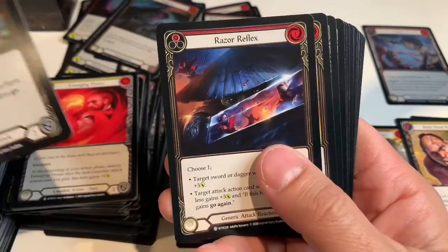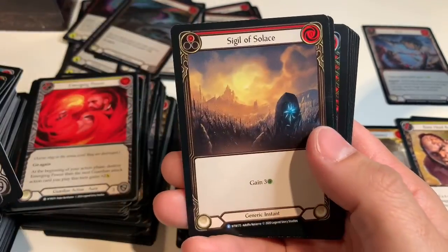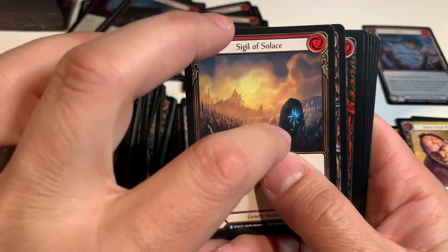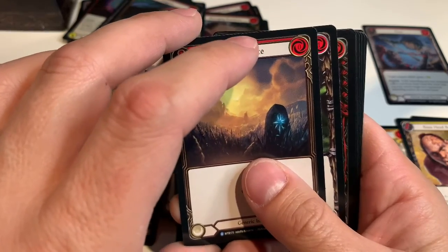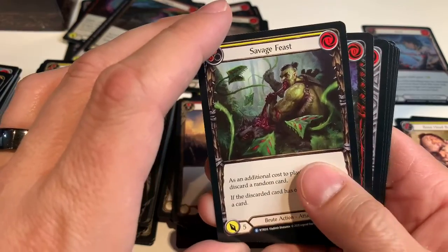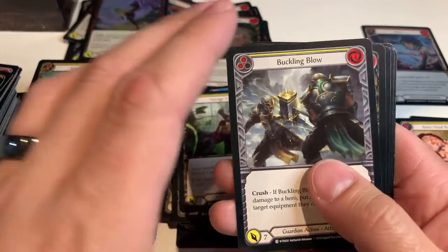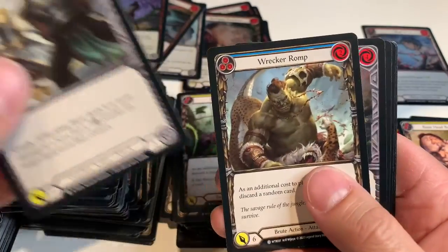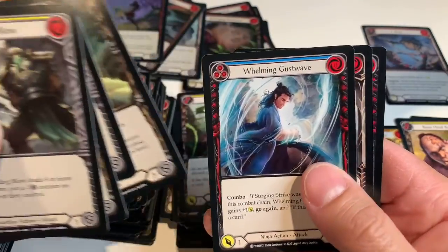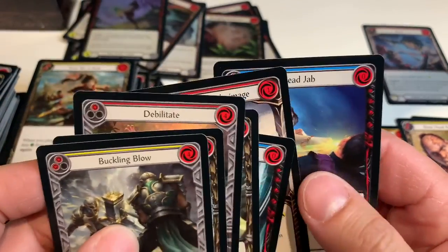Scar for a Scar, Razor Reflex, Nimble Strike, Wounding Blow, Iron Rot Legs — and oh, we're into rares already. Sigil of Solace — looks like the rune things from Skyrim or one of the Bethesda games for save game areas. Savage Feast. Rising Knee Thrust is our foil. Buckling Blow, Wrecker Romp, Debilitate, Awakening Below, Whelming Gust Wave, Nature's Path Pilgrimage, and Head Jab.